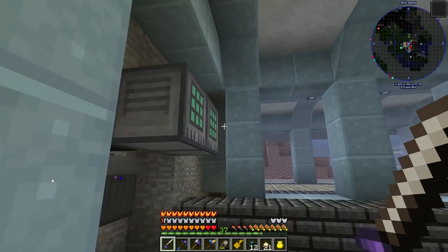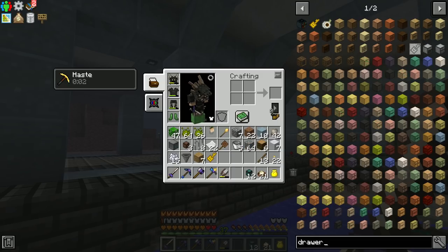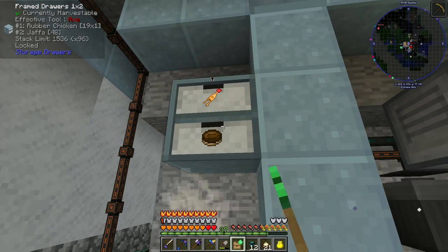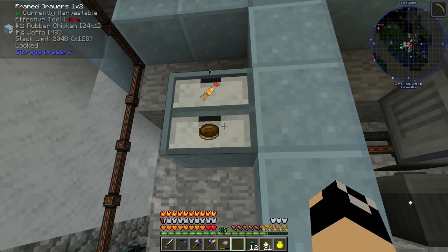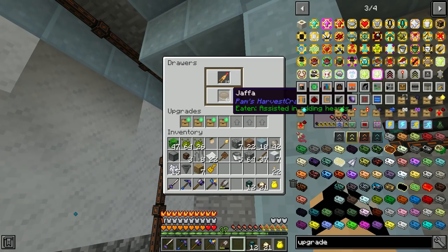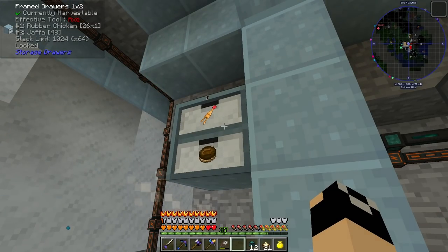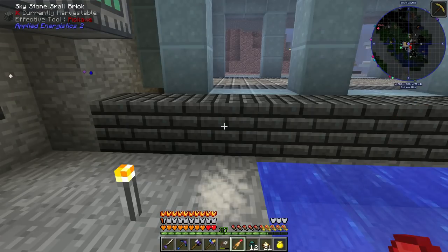The drawer can only store 16 at the moment, so let me make some upgrades. Adding four storage upgrade fives — now it can store 2,048 rubber chickens and 2,048 stacks of Jaffa Cakes. That's going to be plenty. Actually pulling out two — I only need a thousand rubber chickens total, so 1,024 is plenty. Oh, you can right-click them to make sounds!